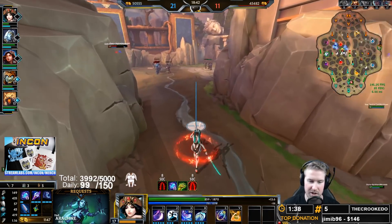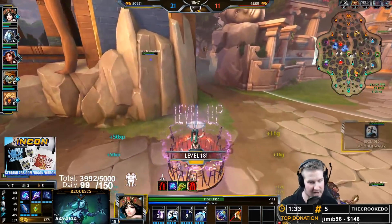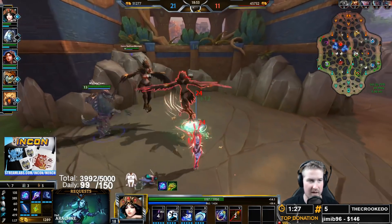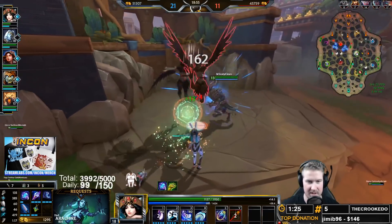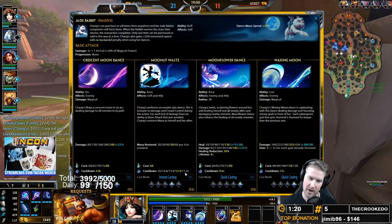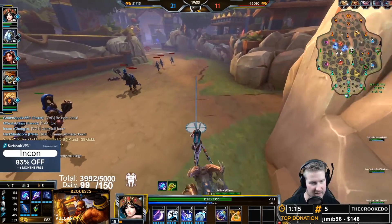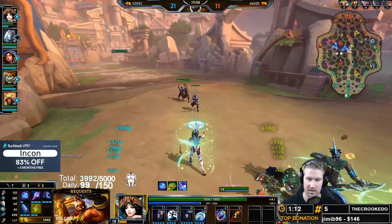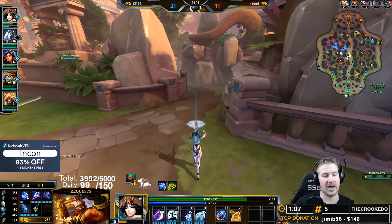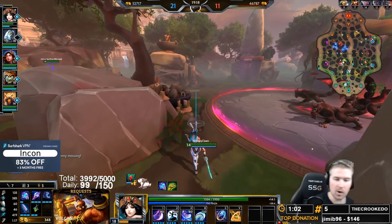For the level order on Chunga: level your ultimate whenever you can. Priority is four-one-three-two. Level one first because that's your main source of lane clear, then three for sustain, and finally rank up two. Ranking up two does lower the cooldown, which is nice - the mana restore aspect of the ability is honestly pretty useless after the first five minutes. We're going to have 30 CDR as soon as Soul Gem arrives.